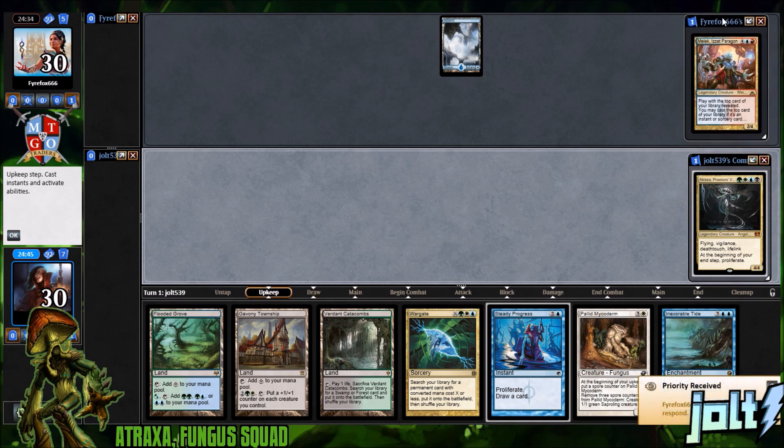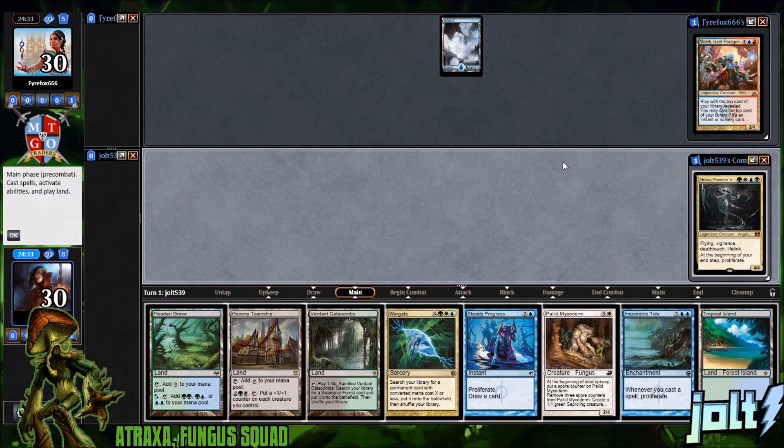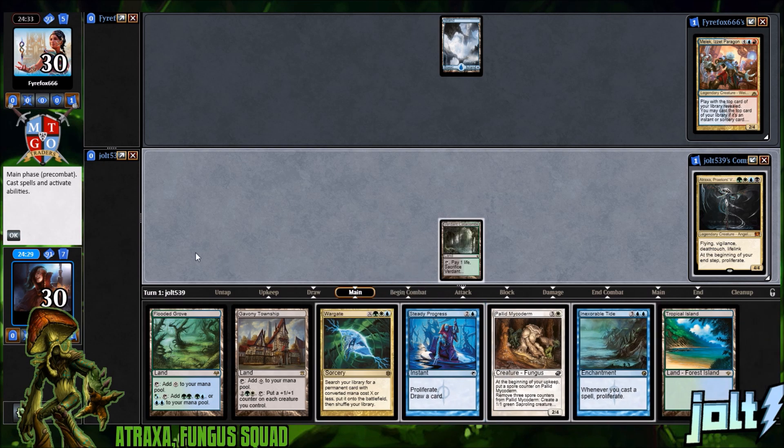That'll work for right now. We drew into Tropical Island — hey, that's not the end of the world. Let's go and get the Catacombs down so we can search up a white source. Actually, if we can go black-white I think that would probably be good if we can search that up.